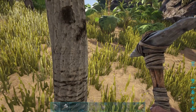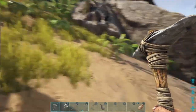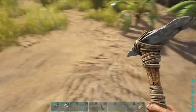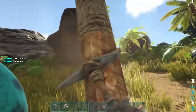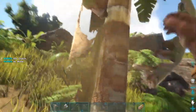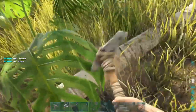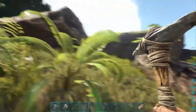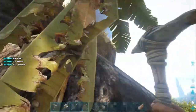Those spooky piles are from a seasonal thing that Wildcard - the creators of ARK - likes to do. It's called the Fear Evolved event; it's like a Halloween theme for the game. That's what that was for those of you who didn't know. This might be the last tree and then we can get started.